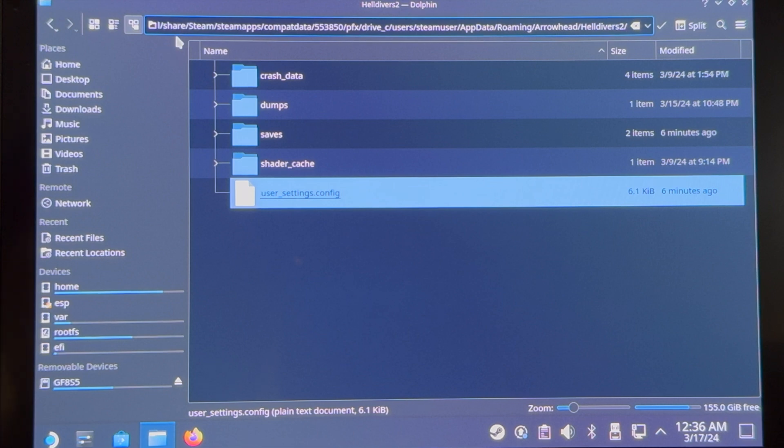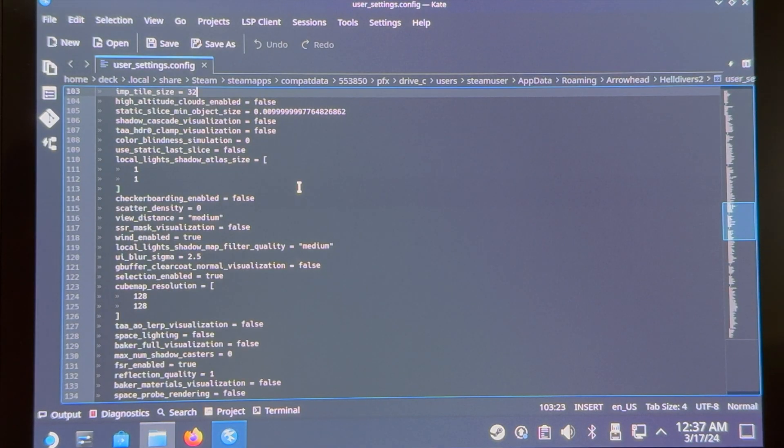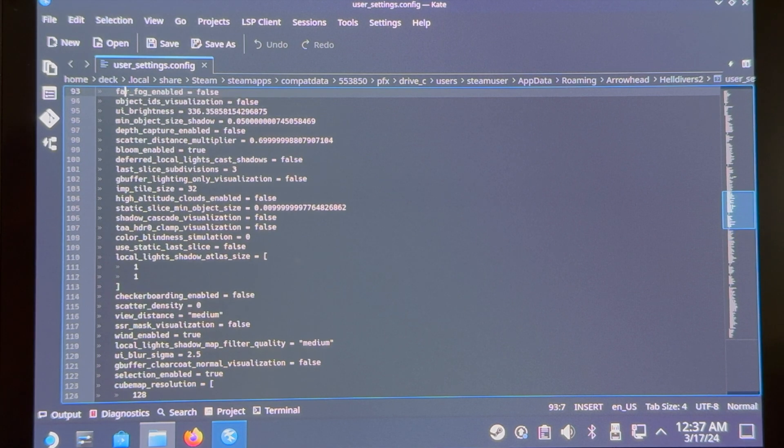We're going to go into our folders — I'll have this in the description below because it's a long one. You're going to go under: share/steam/steamapp/compat data/553850/pfx/drive_c/users/steamuser/AppData/Roaming/Arrowhead/Helldivers 2. Once you get the user settings config, you're looking for two key things. First, at line 93, it's going to be far fog enabled — it should be false if you copied my exact settings, but if not, go ahead and change that to false.